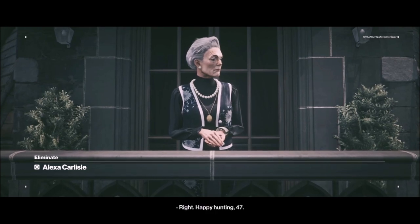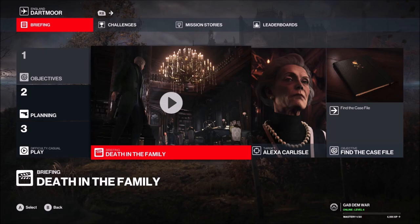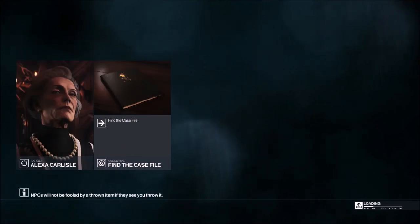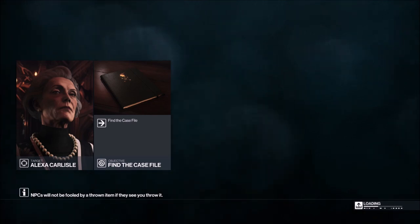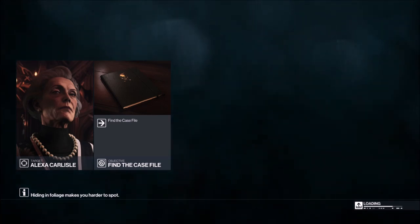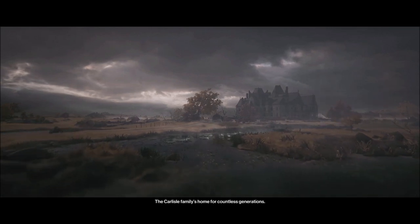The briefing continues: Alexa is most senior of the partners — cold as ice, tough as nails, sharp as a razor. It was her late father who first brought the three families together after World War Two at this very house, meaning this is the birthplace of Providence. It began here and it ends here. Also, Carlisle keeps a case file on the Constant — information that may be helpful in his recapture, so don't leave the estate without it.